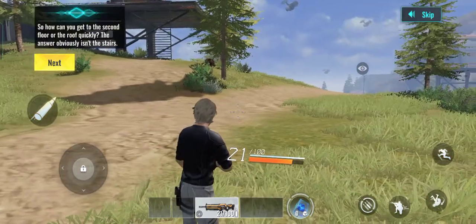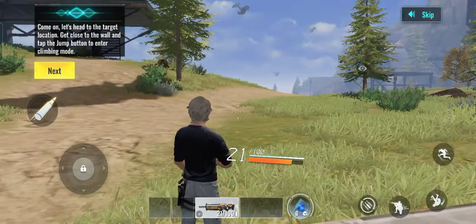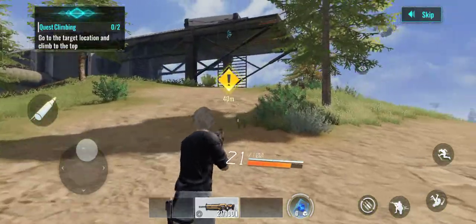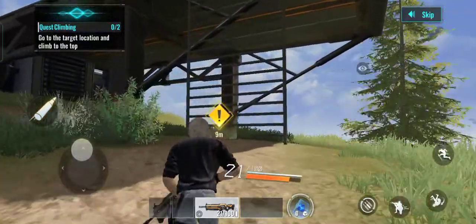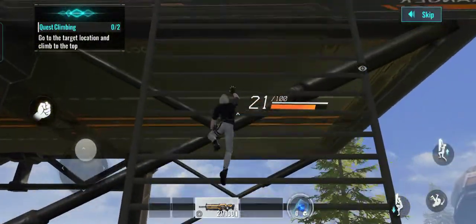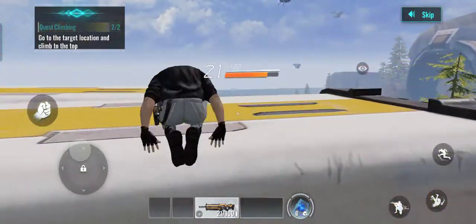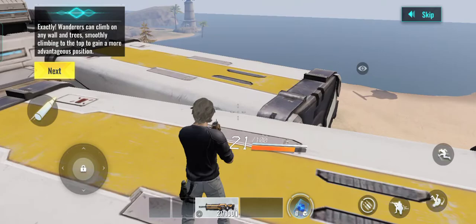So how can you get to the second floor or the roof quickly? The answer obviously isn't the stairs. Come on — let's head to the target location. Get close to the wall and tap the jump button to enter climbing mode. Exactly! Wanderers can climb on walls and trees, moving to the top to gain a more advantageous position.